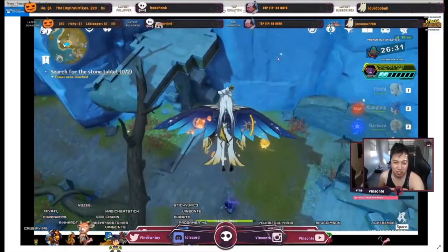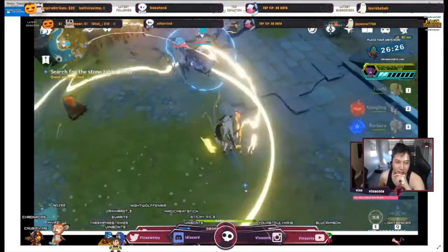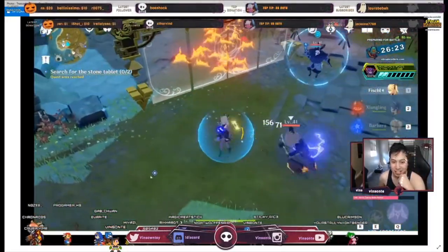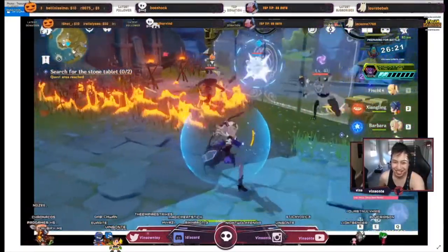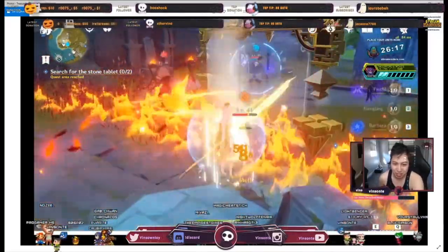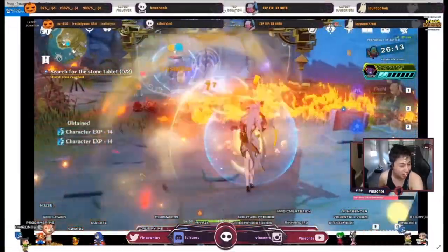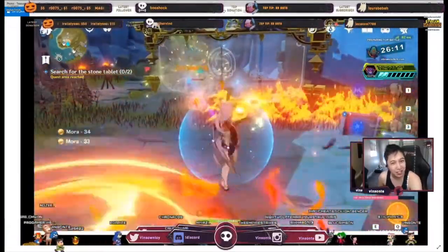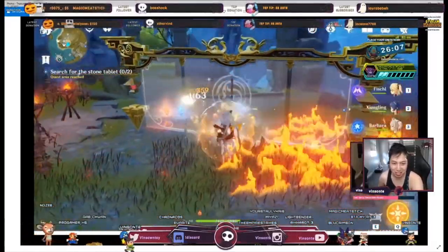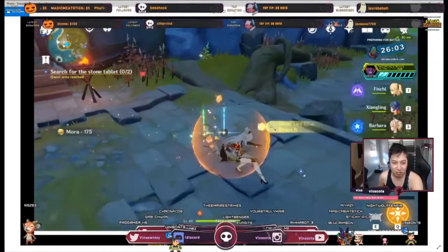You just go here and fight these mobs, and you'll notice the stone tablet will be there. There'll be an Abyss Mage and a bunch of these guys. I'm running a four-star team — I don't have any five-star characters, but I did get two five-star books and they're the same books, the Skyward Atlas. Talk to this stone tablet after you pick it up.